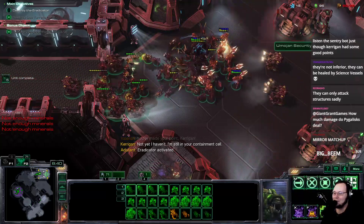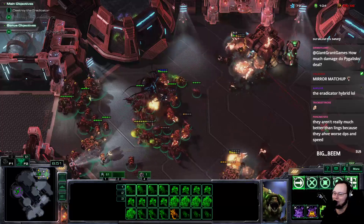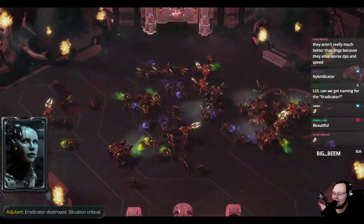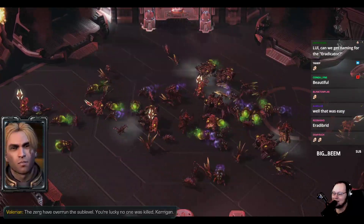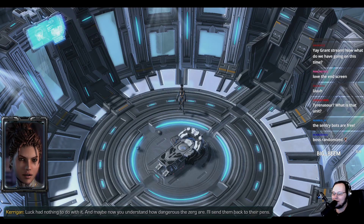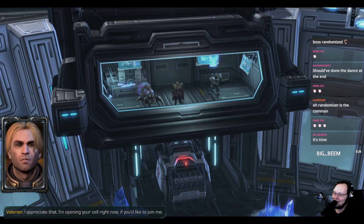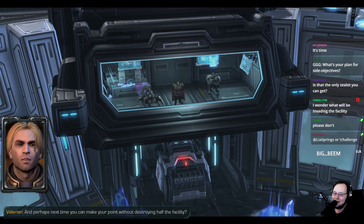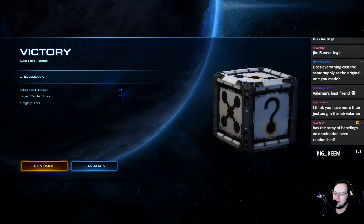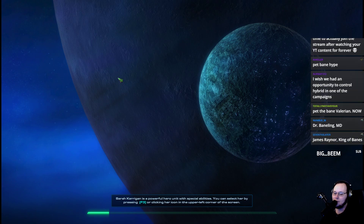I have to load things through the editor, so it's gonna be a little bit slow. Mission 2 on the editor has been loaded and we will get to see the amazing Queen of Blades. Sarah Kerrigan is a powerful hero unit with special abilities. It might not work on this mission — maybe she randomizes when she spawns in.